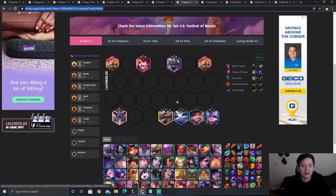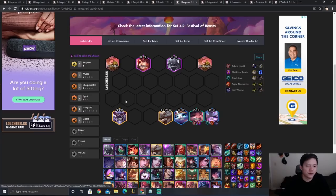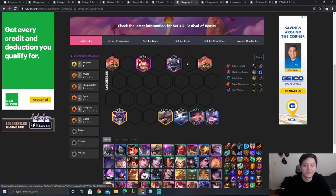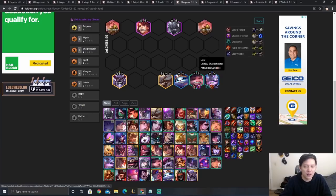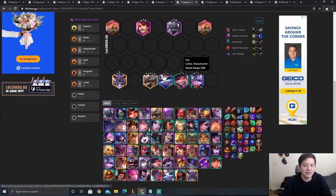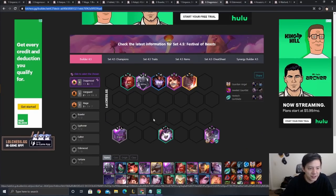Next is the Sivir carry comp — Sivir plus another Sharpshooter like Teemo, Yuumi for Spirit to buff Sivir's attack speed, and Set and Aatrox as frontline. Ideally you play Zilean to round out Cultist and Mystic, and Azir for utility. Depending on your chosen — if you have a Spirit chosen you can play Kindred for four Spirits; if you have a Sharpshooter Sivir you can play four Sharpshooters. Core items on Sivir are QSS and Last Whisper — without Last Whisper she doesn't deal much damage, and without QSS she gets stunned and gets no value. Best in slot is QSS, Last Whisper, and RFC.